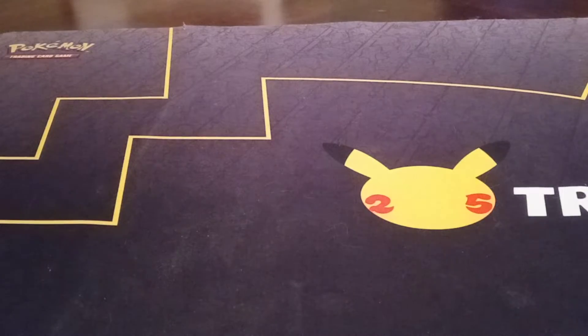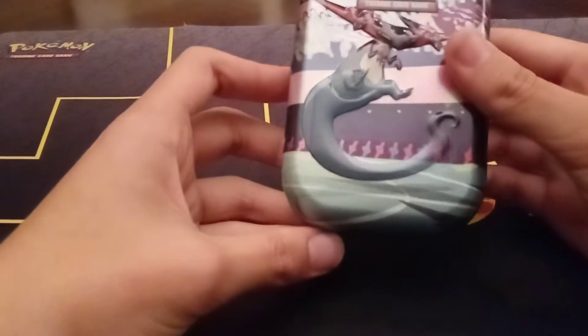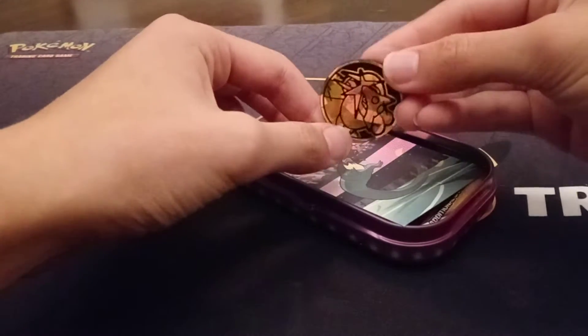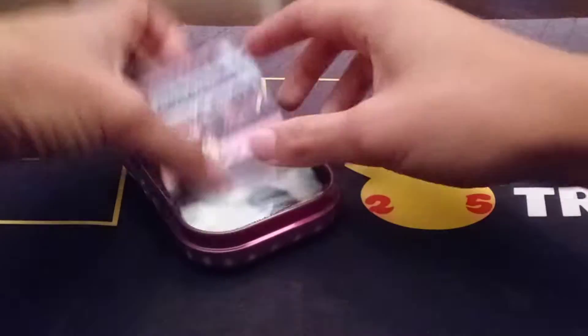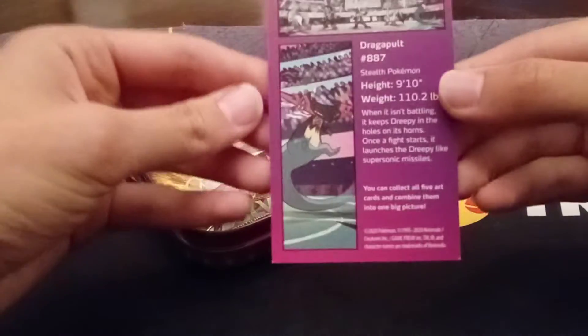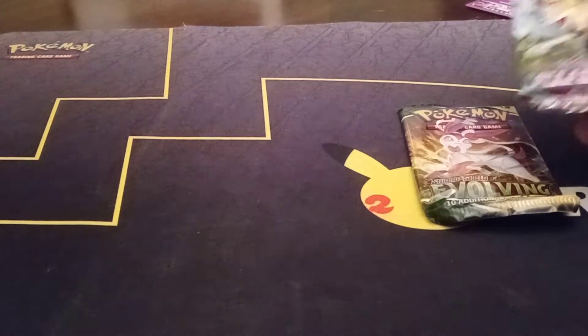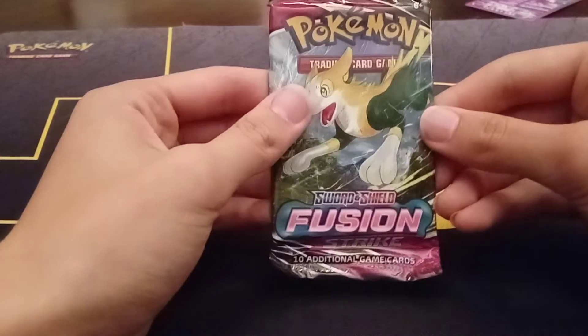The new set comes out in about a week or so. I picked this up at Target — it's a reprint tin, the C22-10. It used to be known as the D12. I bought one to see if it was Cosmic Eclipse still. There's the coin, a promo card, but the packs inside are not Cosmic Eclipse — we do have Fusion Strike and Evolving Skies. That half booster box Evolving Skies video is looking pretty disappointing now.